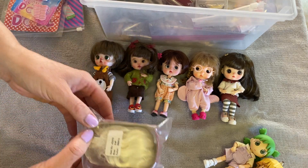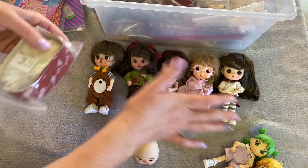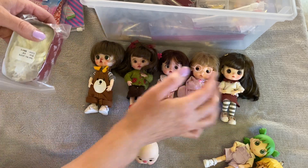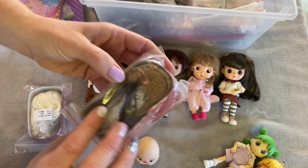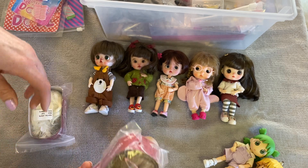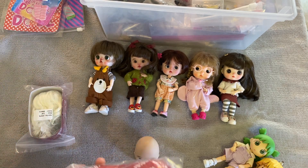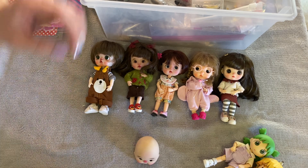I have a white wig that I ordered, because I had all this brown hair except for hers, so I ordered this white wig and I'm going to try that on her. I also have this wig that's kind of an ash blonde that we could try too.